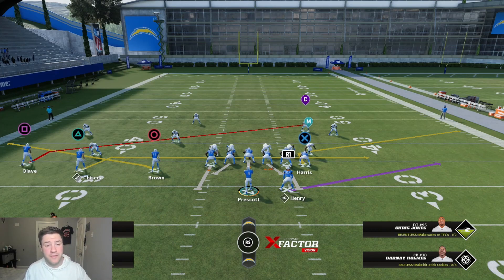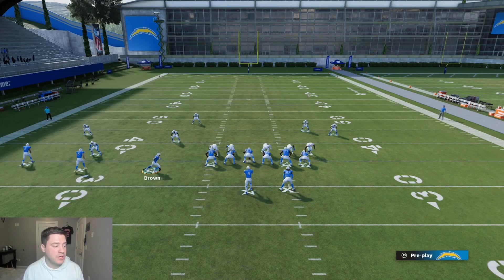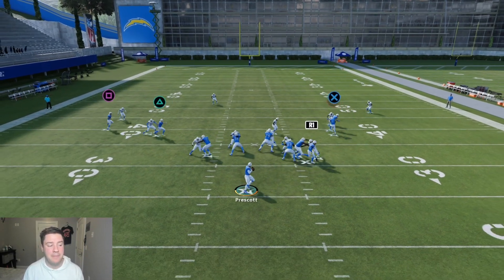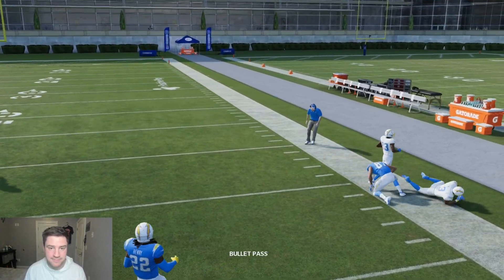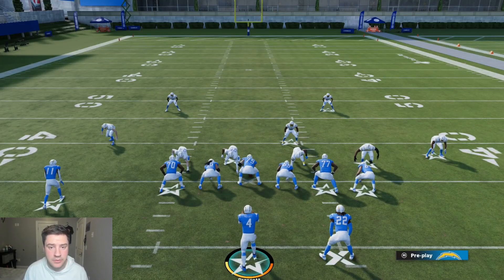If you come out looking for it and there are users going to it, one thing I'll do is take my circle receiver, put them on a slant, then motion and motion snap them so that the user has to at least commit there, leaving the tight end wide open again. This play is so powerful — I don't know why more people aren't using it.